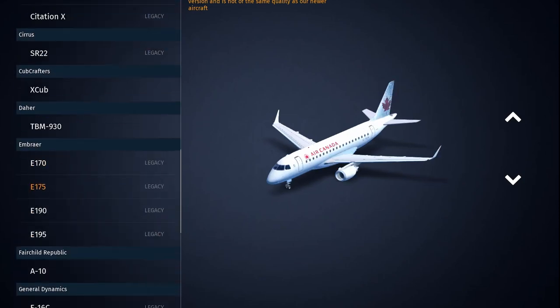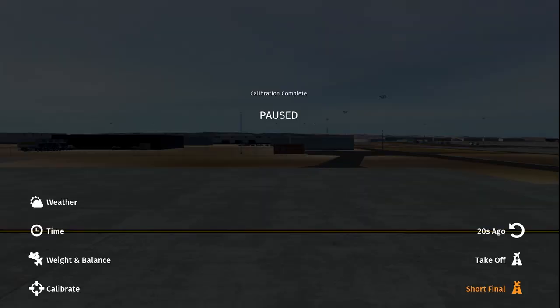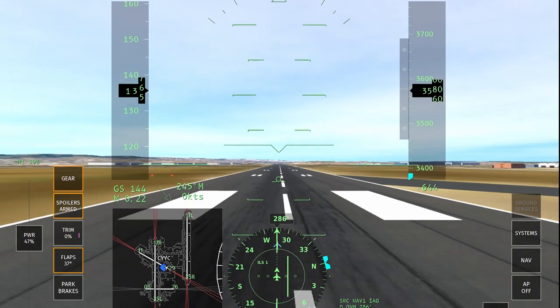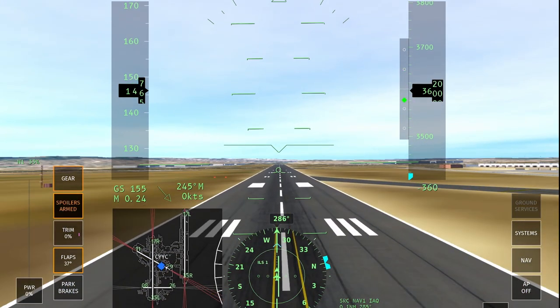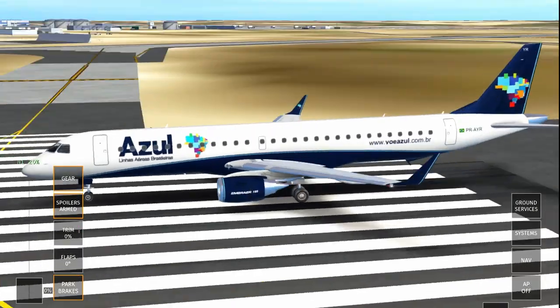Now we're heading into the Embraer E195. Let's go Azul livery since we haven't used it before. These aircraft are a little bit older — their physics is definitely a little bit worse, but it can sometimes benefit you in awkward landing conditions. Coming in for the short final — that was not good, we'll try one more time. Coming in slowly — we came in too fast and had to put spoilers in flight. That was definitely harder to land, and I think we had a tail strike there as well.